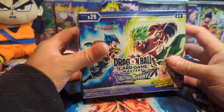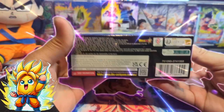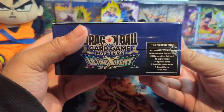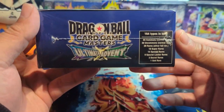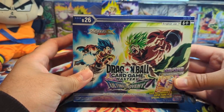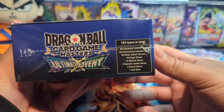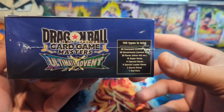How's it going everybody, welcome back to the channel — it's your boy Open Mango, and today we're opening up a booster box of Ultimate Advent from the Dragon Ball Super Card Game Masters. Be sure to like, subscribe, comment, turn the notification bells on so you know when my videos go live, and share the video with anyone you think might enjoy these openings.